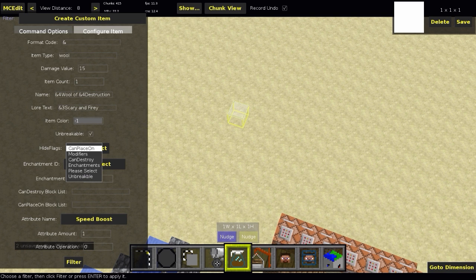For hide flag, select to hide enchantments or other info. For enchantment ID, let's do fire aspect at level 9001 just for fun. For 'Can Destroy' — this is only for tools — list blocks like sand, wool, planks, log to specify what you can break. For 'Can Place On,' if you add sandstone you'll be able to place this block on sandstone. That covers the main item options.